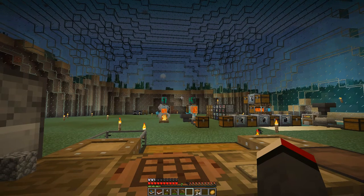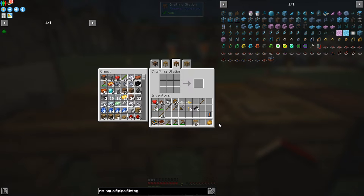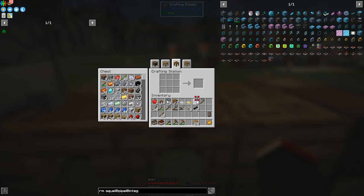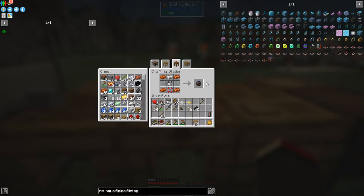The next thing we're going to do is the aqueous accumulator. The aqueous accumulator recipe is from the thermal series — it needs copper, glass, one bucket, and one of these redstone servers which is a cast iron and two redstone. We can do that no problem. So we now have our aqueous accumulator.